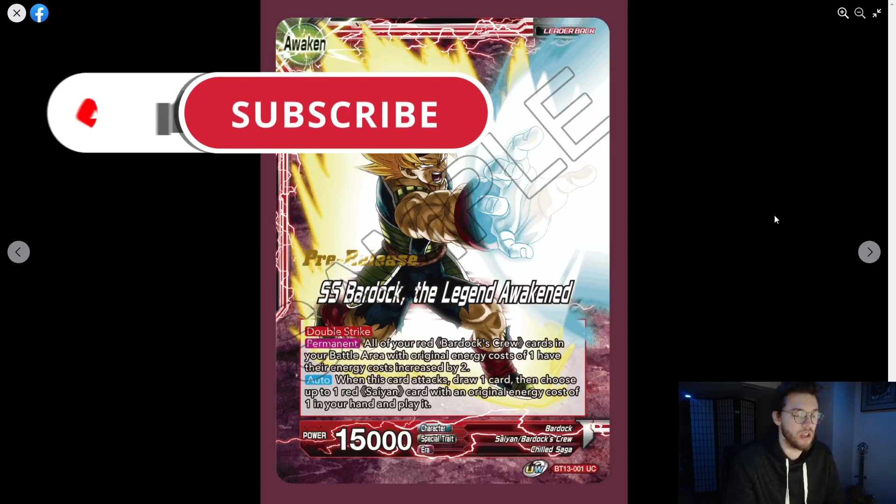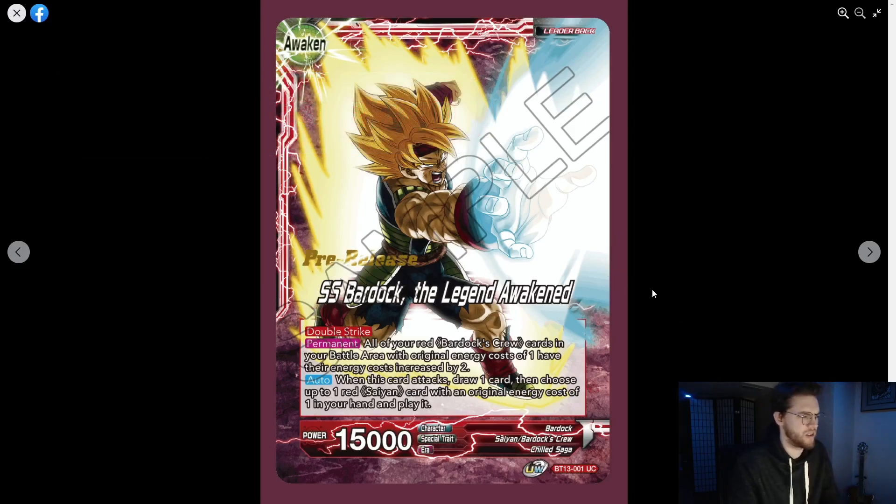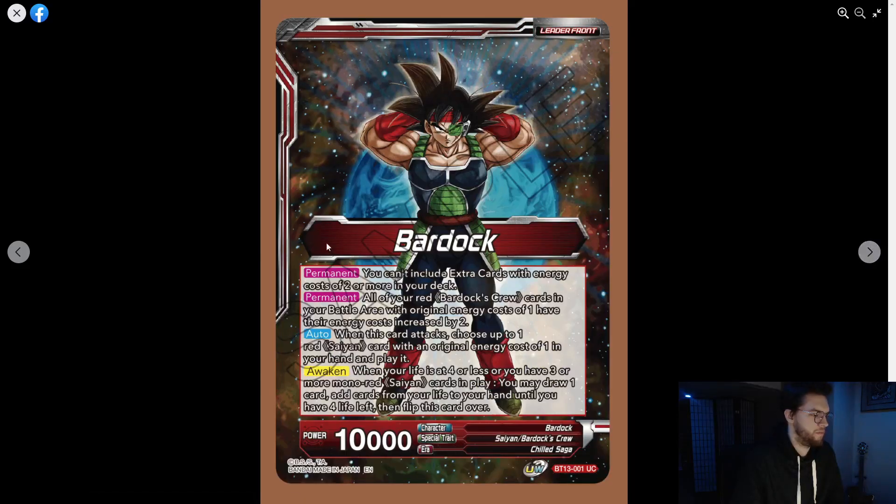Starting with Super Saiyan Bardock — on the unawakened side, you can't include extra cards with energy cost two or more in your deck. All of your red Bardock crew cards in your battle area with energy cost of one have their energy cost increased by two, so every one-drop becomes a three-drop and every two-drop becomes a four-drop.